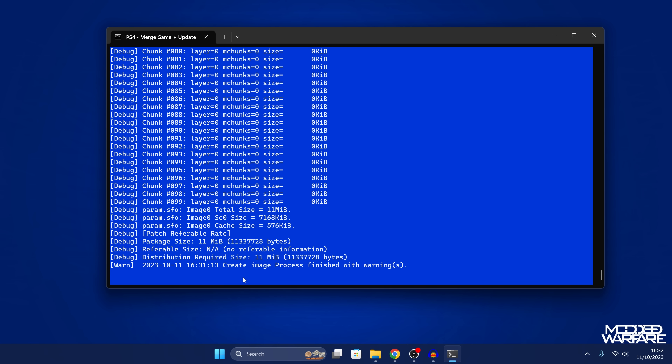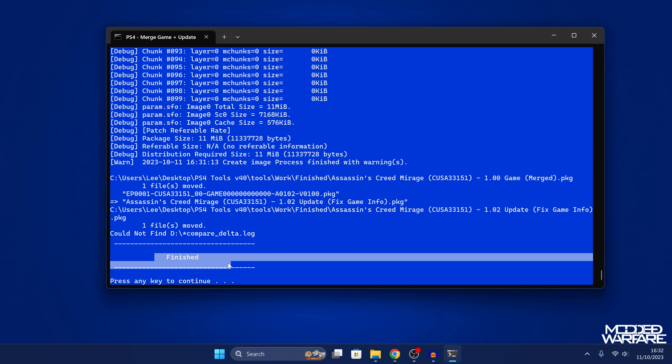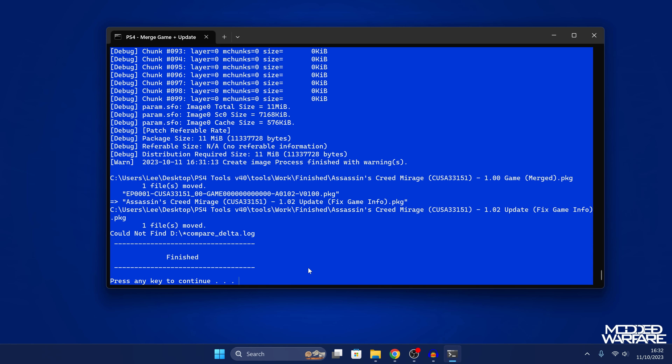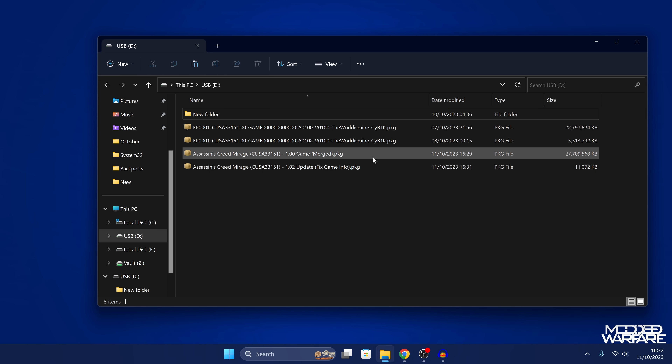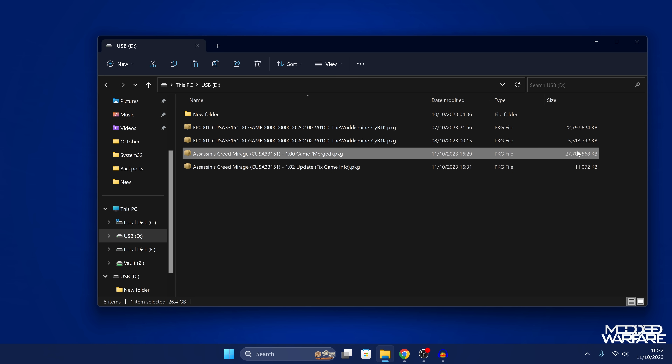Note that the script is not done when you see 'create image process finished with warnings' — it's still running. Once it actually says 'finished' and 'press any key to continue,' that's when you know the process is complete. Another reason to use this tool is that it also creates the game fix info package.